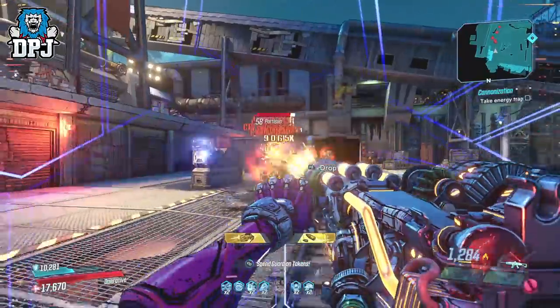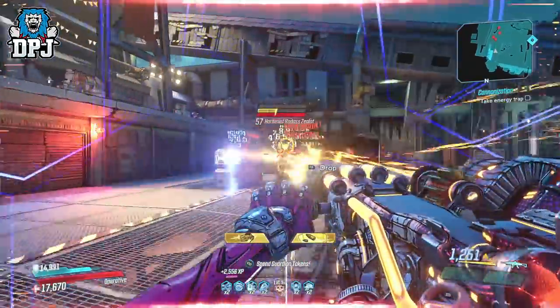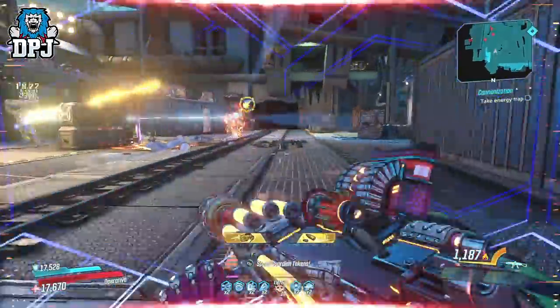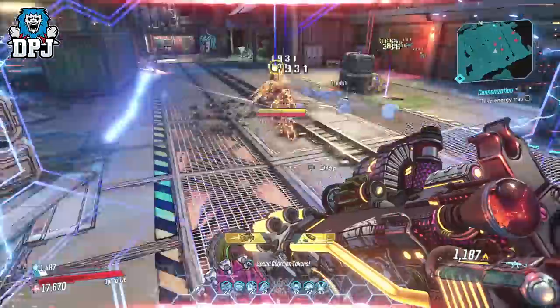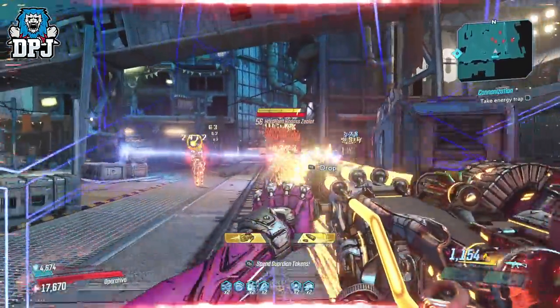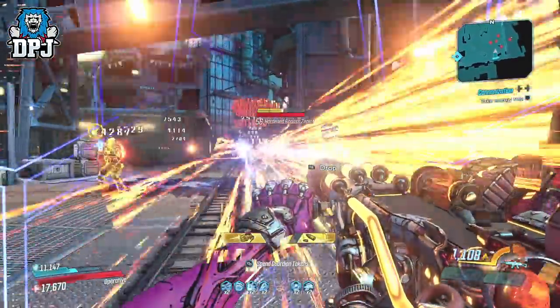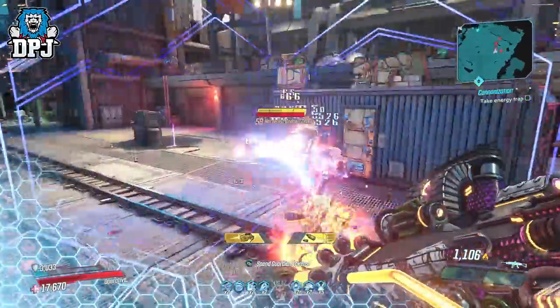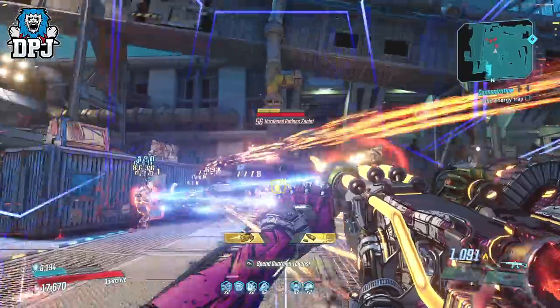Tell me what you think about some of these changes down in the comment section. To me the most important incorporation they talk about is definitely the weapon tag added to Mayhem level gear. This is super important to many people as we just want to know where our drops have come from. If we farm for that perfect weapon we need to know it's a Mayhem 10 scaled weapon, and these tags will do just that.